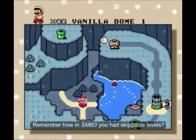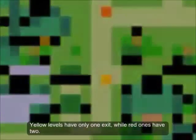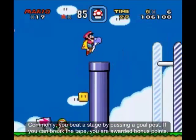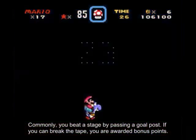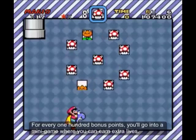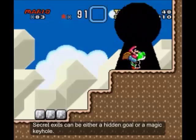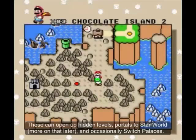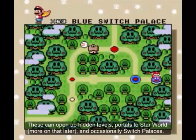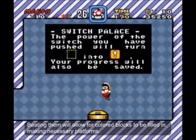Remember how in SMB3 you had skippable levels? This time you have multiple paths. Yellow levels have only one exit while red ones have two. Commonly, you beat a stage by passing a goal post; if you can break the tape, you'll be awarded bonus points, and for every 100 bonus points you'll go into a minigame where you can earn extra lives. Secret exits can be either a hidden goal or a magic keyhole. These can open up hidden levels, Star World — more on that later — and occasionally switch palaces. There are four switch palaces in the game, and activating them allows colored blocks to be filled in, making necessary platforms.